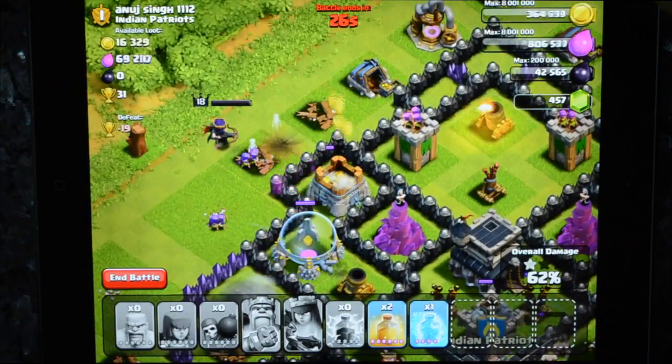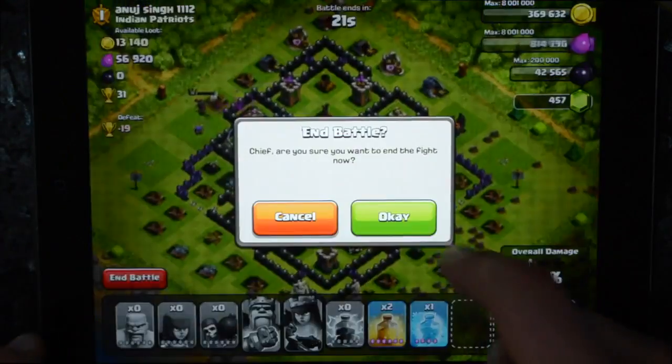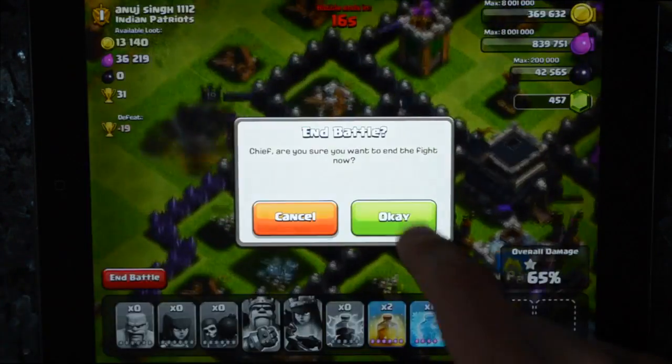I carry heal. When it cost gold to get spells, no farmers used them. But now it's a lot more efficient because it just costs elixir.